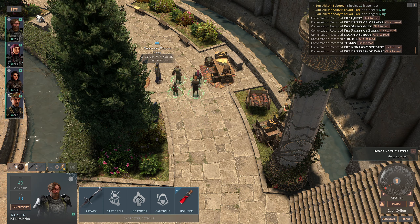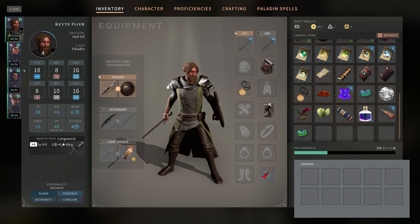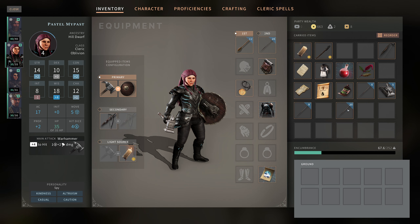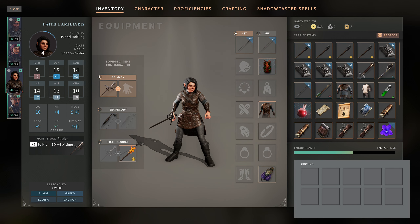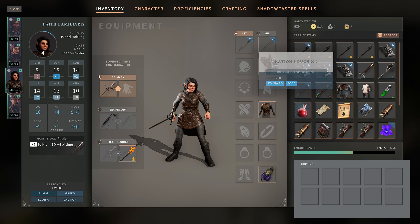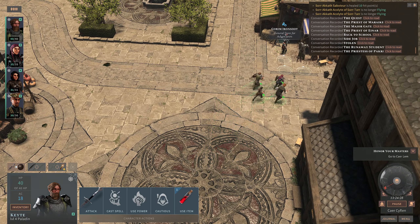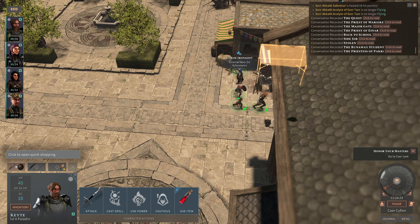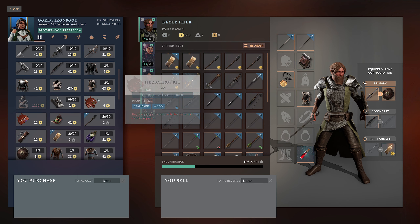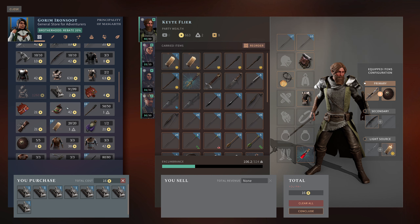Let's just double check we have plenty of food for the road, because we're going to need supplies for long rests. You don't seem to have any on your person. How about everyone else? Two here, three there - can we combine those into a better stack? We can. Heaps over here. So if we've got five, ten, fifteen... that's at least four days travel. Since the general store is right here, we can pick up a few extra. There's eight, which is two days travel extra.